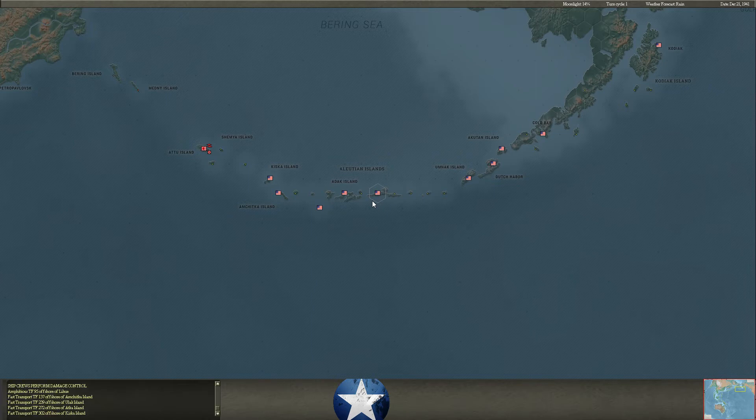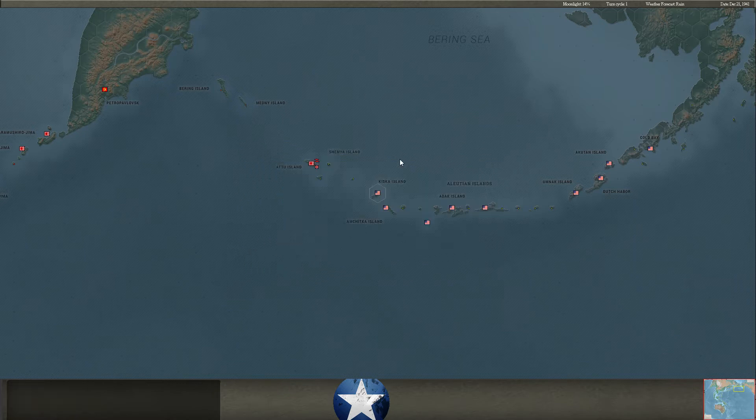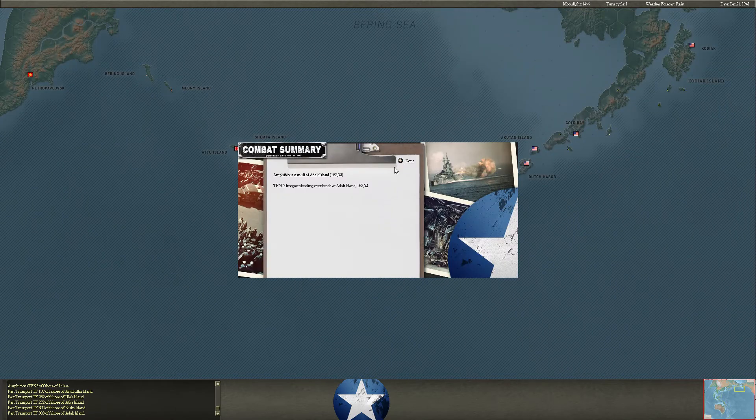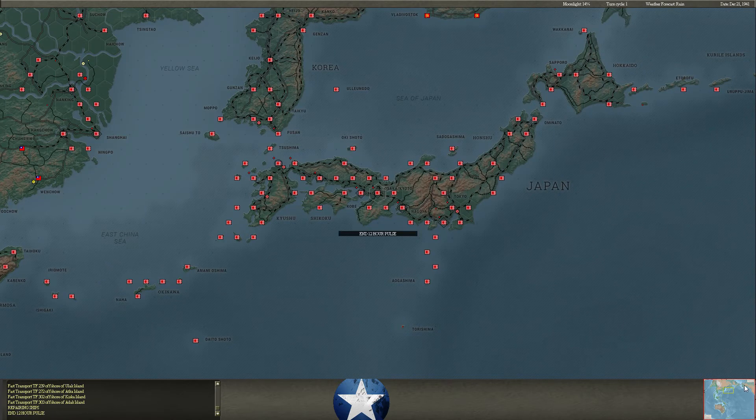And Kiska. So all those islands are going to fall into his hands. And Adak too — Adak's probably the most important base in the Aleutians, at least in the western Aleutians. That'll be an interesting challenge for us to deal with up there.